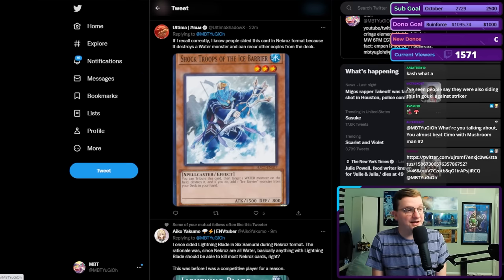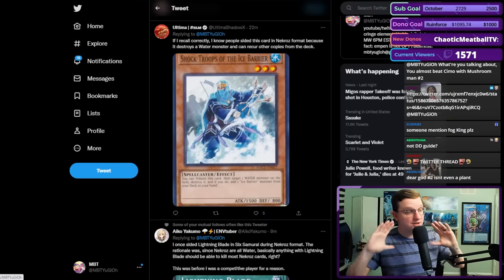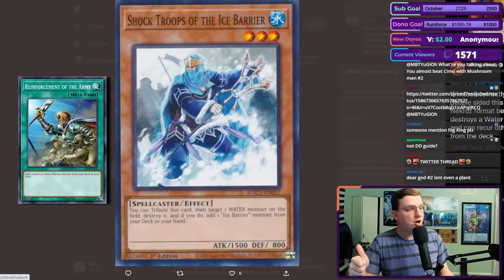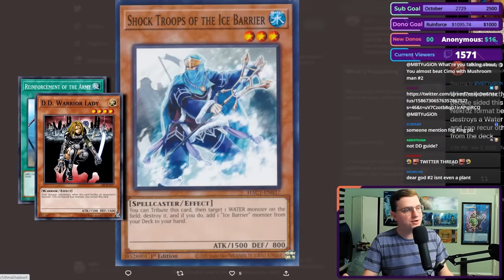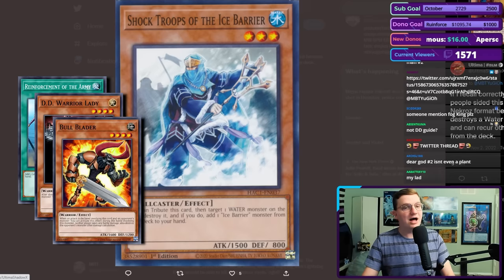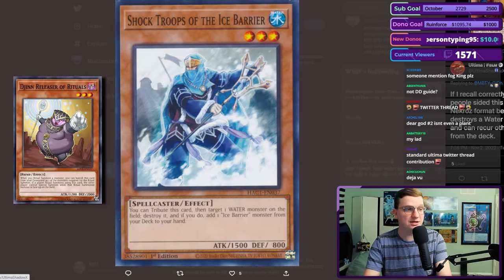With the Necroz format card, we're going to talk about this format exactly one time. This specific format was responsible for a lot of the jankiest jank that's ever existed in side decks. Shock Troops of the Ice Barrier — a great example. Reinforcement of the Army for Exiled Force or DD Warrior Lady, playable in 2015. Bull Blader — a lot of cards specifically designed to beat exactly a card that has been made with Djinn. You had to out the Djinn lock somehow, folks.